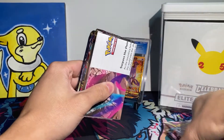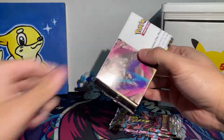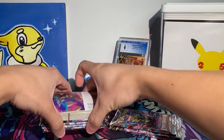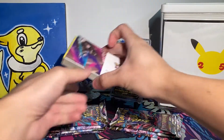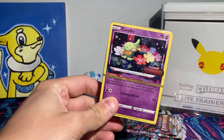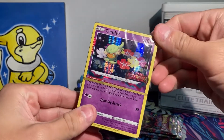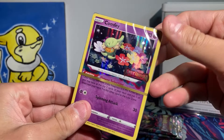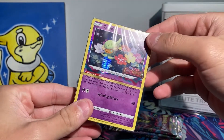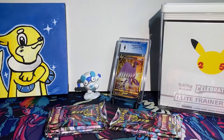We have our packs taken out and all the other goodies we get in the Build and Battle box. We're about to find out what pre-release card we can get. We got the Comfy — not too bad. I was hoping for the Gengar, but as you can see it's a sealed deck with that beautiful logo stamped right there. I love it when they stamp the set logo on a card. Beautiful promo card — I'm gonna keep this sealed and move it to the side.